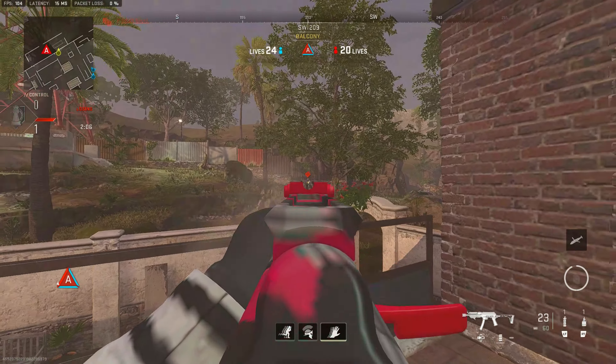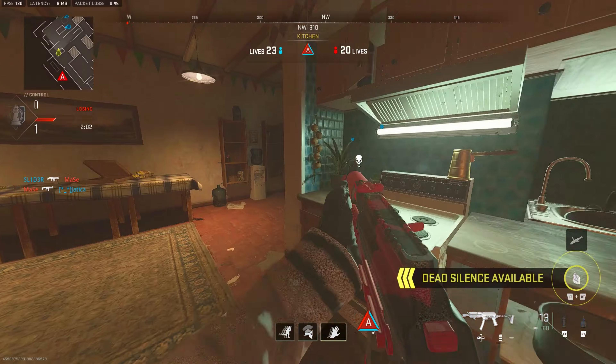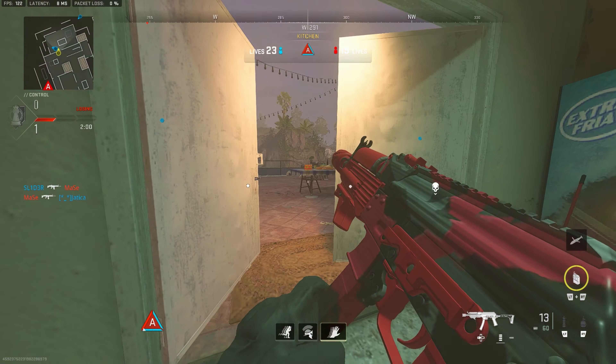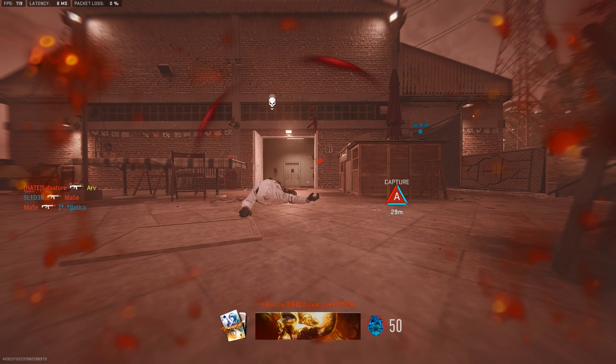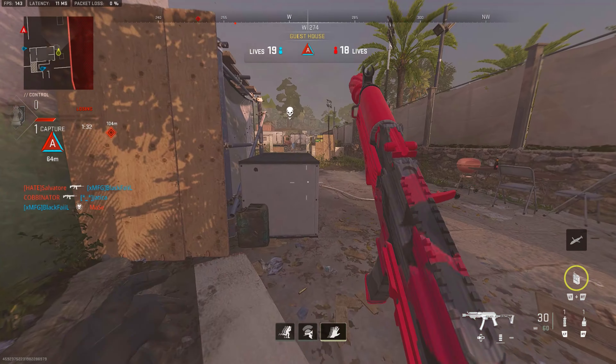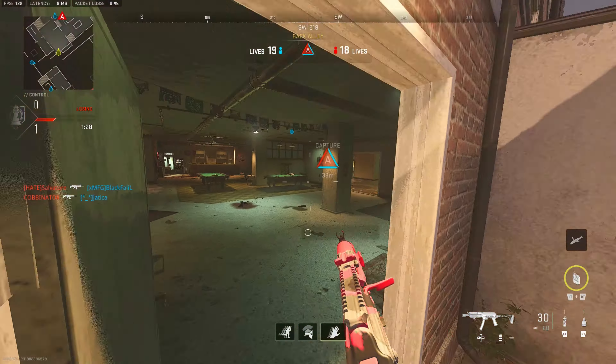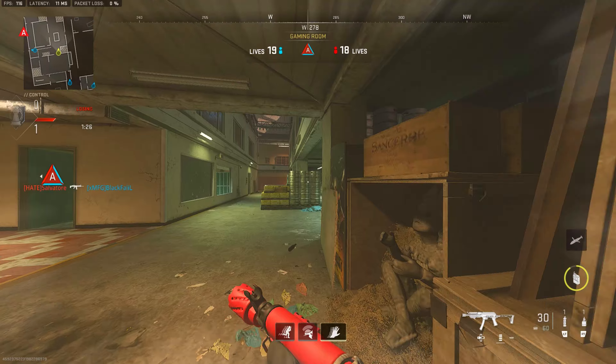My teammates get B so I go towards A trying to get any pick. I still have equipment — I stun an enemy, get a grenade on, and actually make him weak. If I hadn't missed every bullet we'd have gotten that kill. We also almost get another enemy. Overall we're in a good position — we've got the life advantage and only need one tick with a minute and a half left. I pop dead silence and go through mid-map.